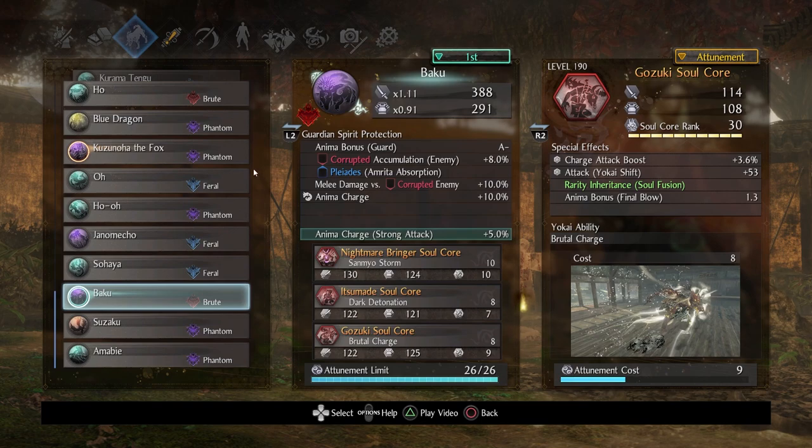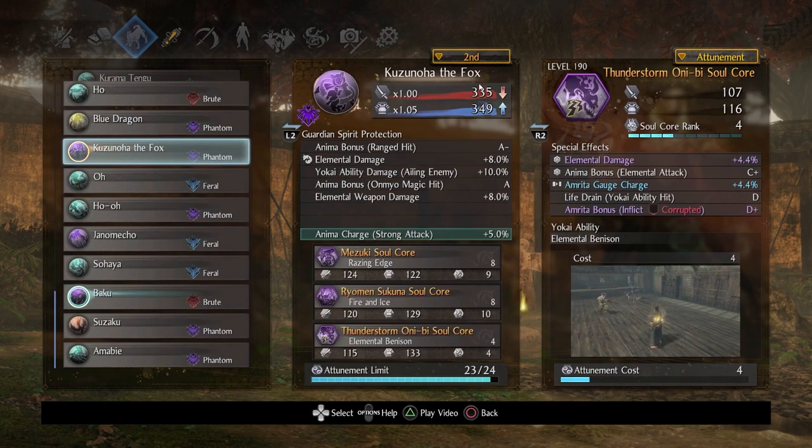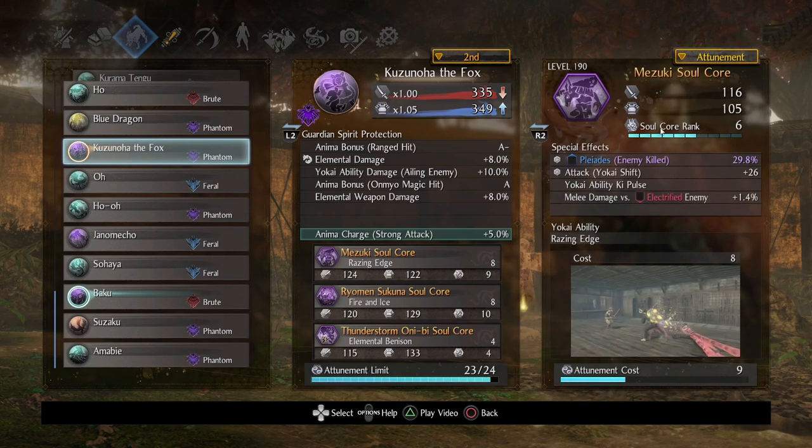The second Guardian Spirit I needed to work with was Kuzunoha the Fox. By default it has Anima Bonus Onmyo Magic Hit, so if you use Onmyo Magic this is helpful. I was given very specific cores to work with. Starting with Mezuki — the only thing I was interested in was Yokai Ability Key Pulse, everything else was whatever. This costs 8, so same thing — you need to make sure your Anima is in tip-top shape. This is a very powerful core that I see get underestimated: it does a lot of damage, hits multiple targets, staggers basically everything. There's a theme so far with this setup — a lot of power plays.